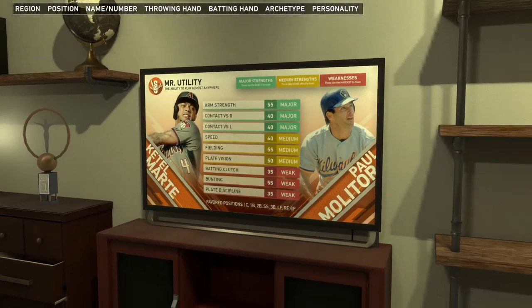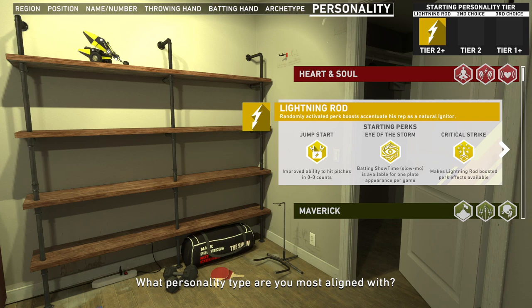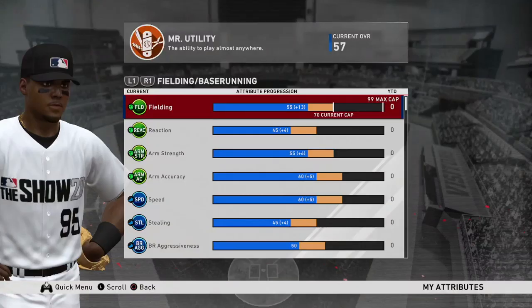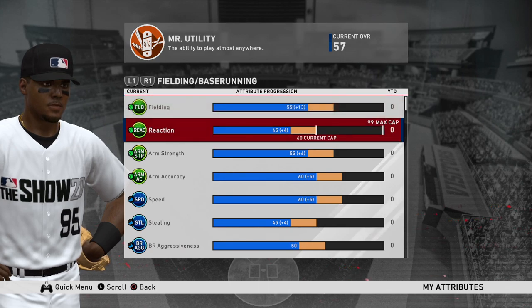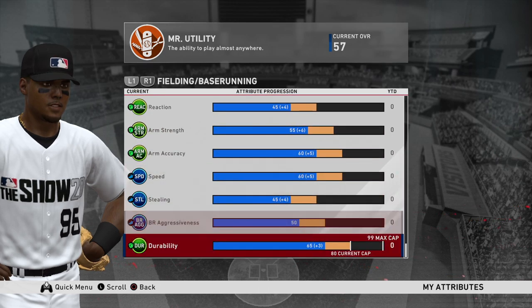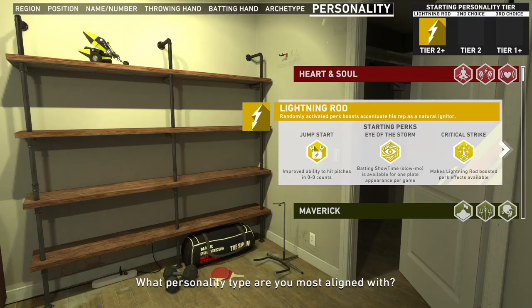The two best personality types are Captain and Heart and Soul, as they complement each other well and provide the best perk boosts when it comes to hitting. Since attributes can no longer be added to areas at your discretion, doing well at the plate with these perk boosts added will help you gain attributes faster in the areas of contact and power. It is also vitally important to pick personalities that work in tandem together.